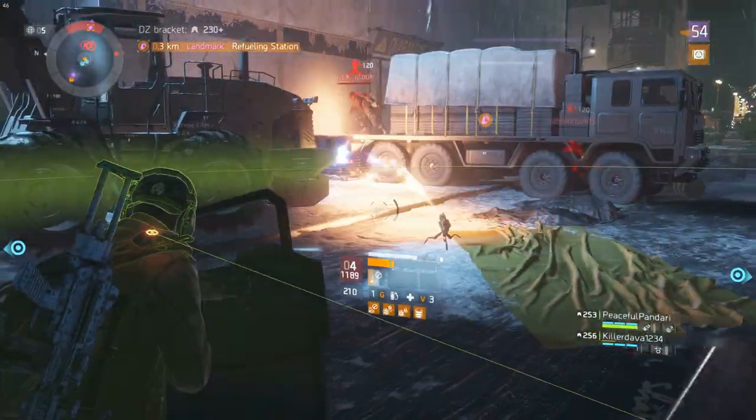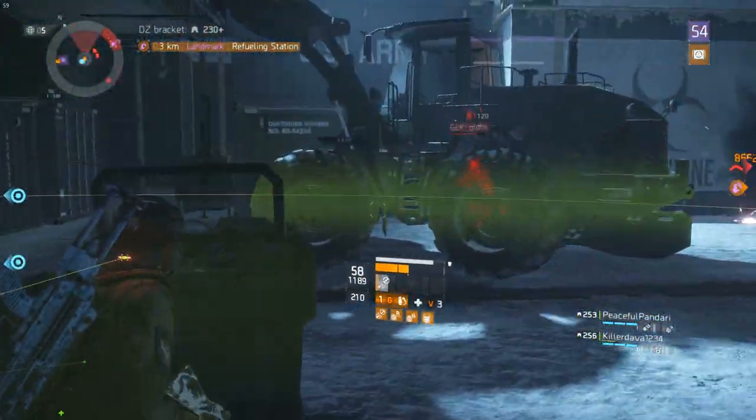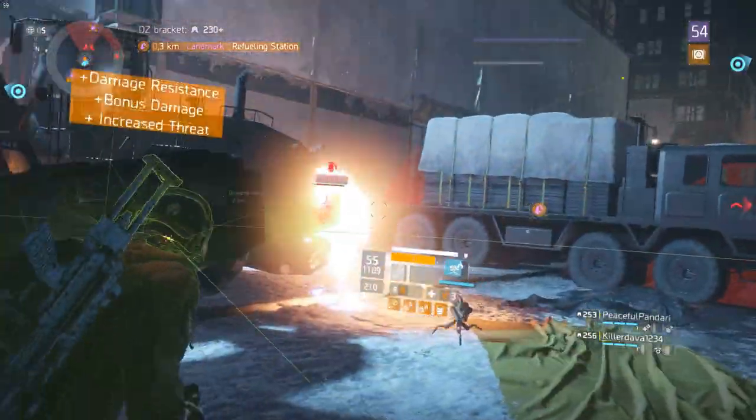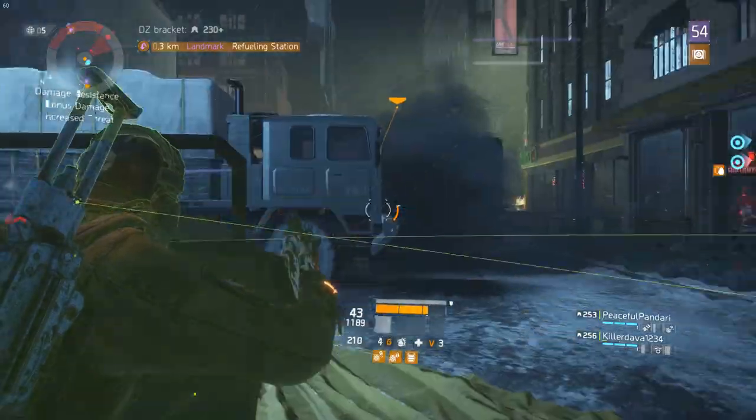The main thing you need to know is that since patch 1.6 you can fast travel from inside checkpoints, which allows a new tactic in the Dark Zone — something I'd like to call speedruns.